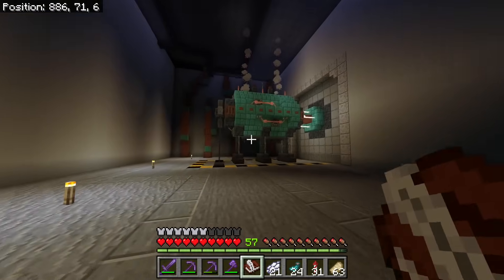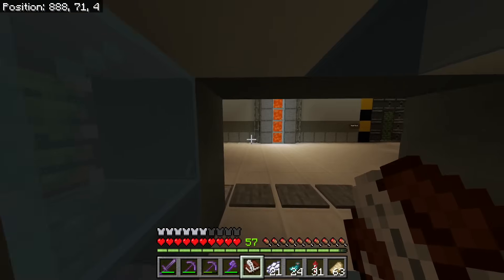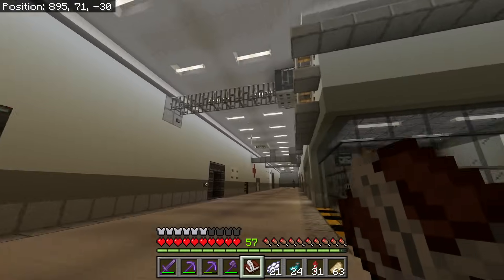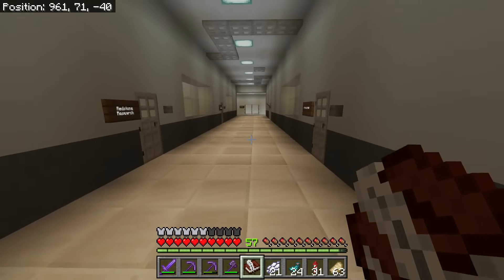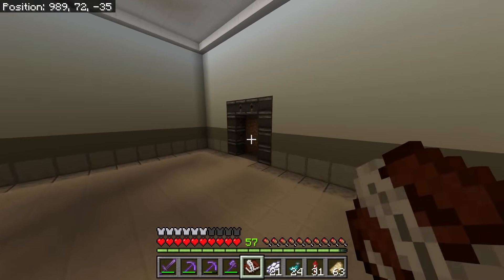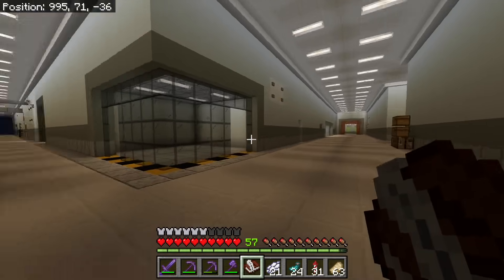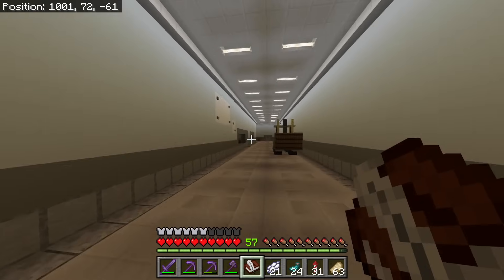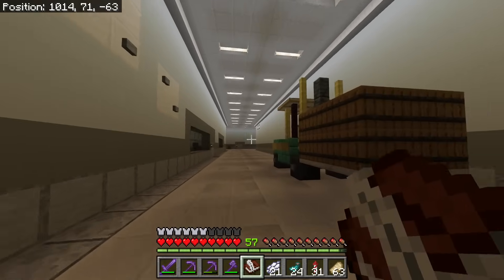Call this a backup generator in case that goes down. We could add more pipes in here. But when I'm talking about completing the lab, I'm talking about the whole outer shell. Got all the signs updated down that way. We do have extra rooms like this — I basically just block them off for future purposes. I wouldn't mind making a new lab room soon.